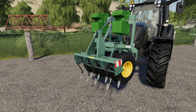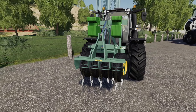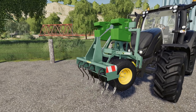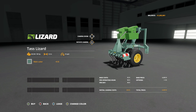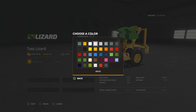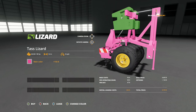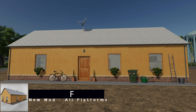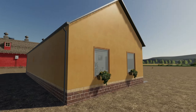Next we have the TAS Lizard — a front cultivator used to cultivate. Price is 4,600 dollars, max working speed 15 kilometers per hour, required power 90 horsepower. And the width? One meter — yes, perfectly one meter. It's mainly used as a weight, and it does have some weights on the front that cannot be changed. You'll find this in cultivators — not in weights, which is where I was looking. You can change the main color: original, yellow, or custom colors. Colors cost 150 dollars; total price after color change is 4,750 dollars.